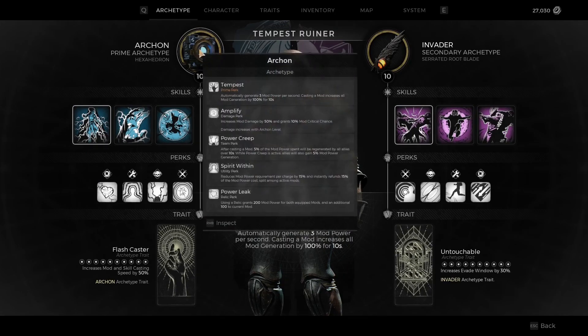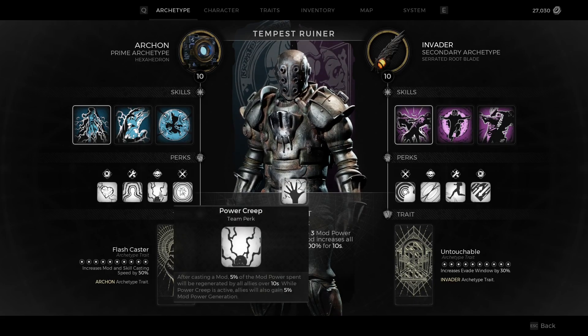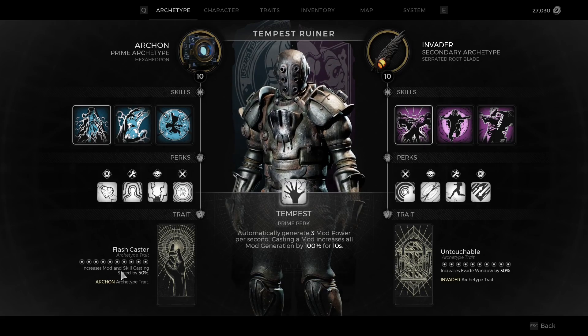Let's go into the actual classes. We have the Archon maxed now and we're running Havoc Form. What we're getting from these perks now is increase mod damage by 50% and grants 10% mod crit chance — so now my mods are dealing way, way more damage. We have Power Creep: after casting a mod, 5% of mod power is spent, regenerating it to all allies for 10 seconds; while it's active, you also gain 5% mod power generation. Spirits Within for reducing mod power requirements per charge, and instantly refund 15% of mod power costs split evenly against active mods. Using a relic gives me 200 mod power for both equipped mods, plus 500 from the relic itself and an additional 100 to the current mod. We have increased mod and skill casting speed so we can get those skills off quickly in a pinch and never have to worry about anything.